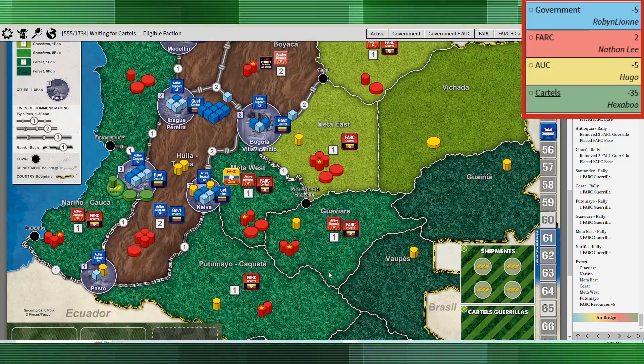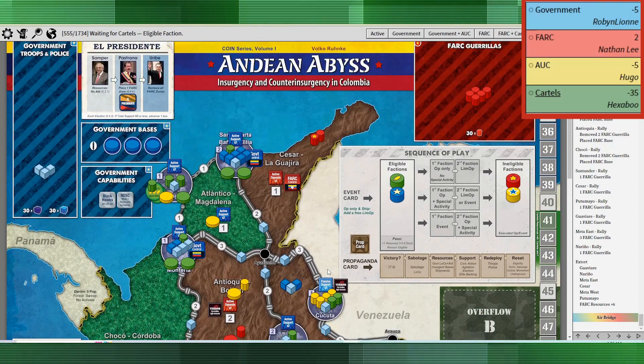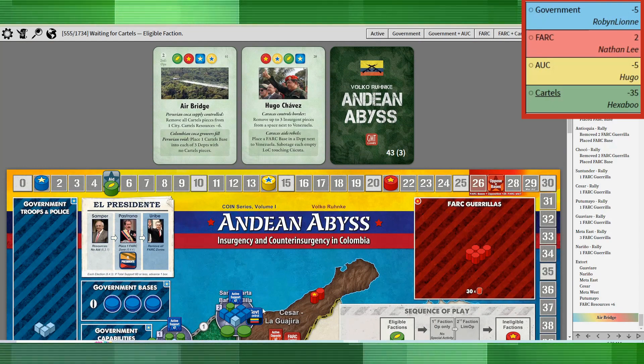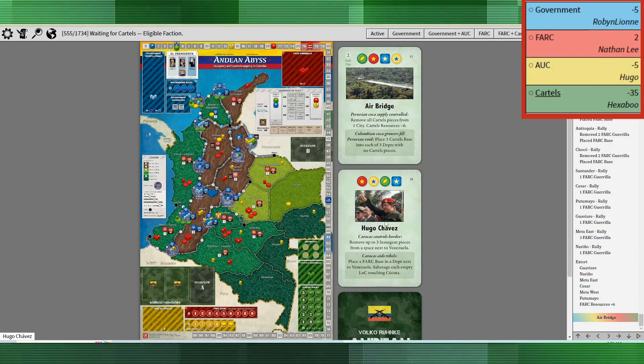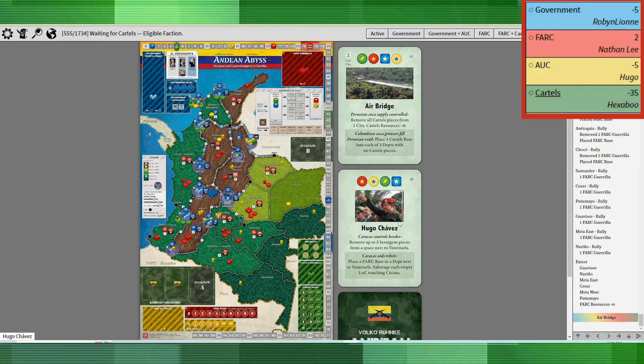I've got all my bases in place, so it's really just a matter of waiting it out until the next prop card. I'm at plus two on the victory conditions. This game was a bit frustrating in that I was always seemingly right on the brink of winning, and the prop card just never came up when I needed it.